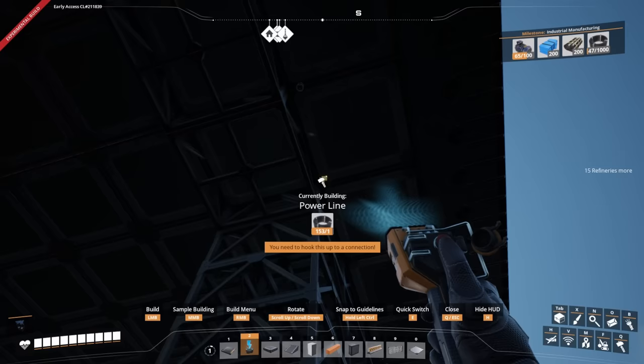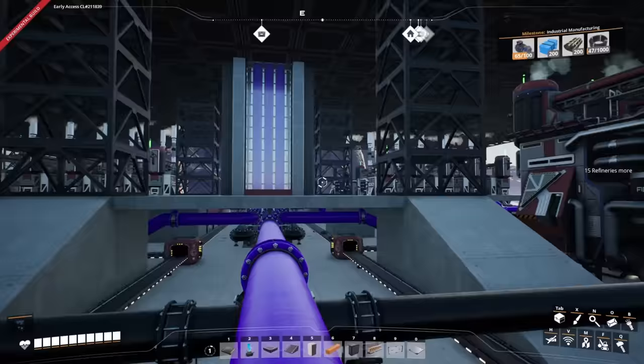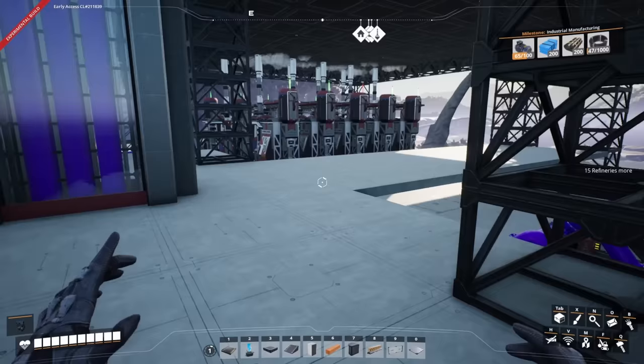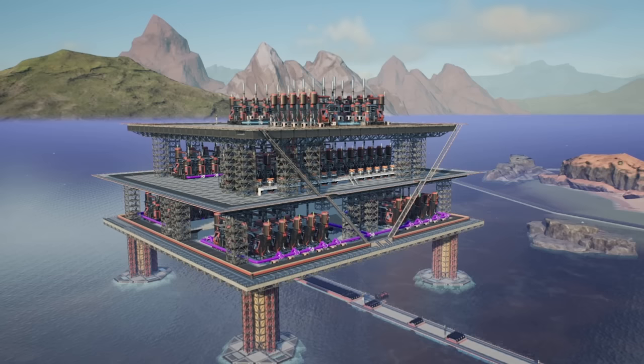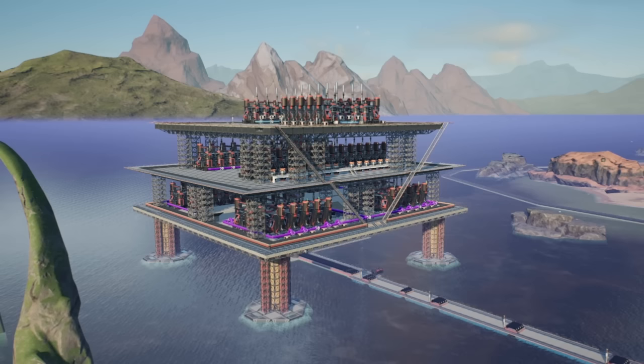Let's bring this up - all but that one over there is running. Fantastic - we probably just forgot to add a recipe. And there we go - we are now producing the plastic and rubber we need to unlock industrial manufacturing, which means we can start working on the heavy modular frames and the computers in the next episode, ready to unlock trains.